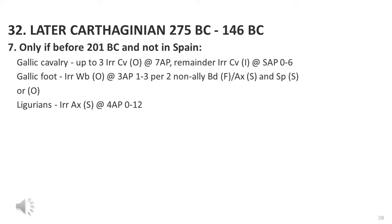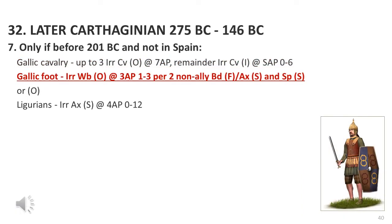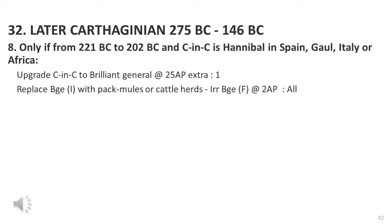Another special army list supplement covers the Carthaginians when they're not in Spain. As a result they had the following troop types available before 201 BC, mainly representing the Gaelic troops. I'm guessing the Carthaginians had about 4,000 Gaelic cavalry, most of which were medium cavalry. We have a source indicating the Carthaginians had 8,000 Gaelic close-order infantry - this probably does not include any skirmish or light infantry. I am uncertain how many Ligurians were in the Carthaginian army; it's possible some of the Gaelic total included these people. The next special supplement allows you to upgrade the Commander-in-Chief, which is Hannibal, to brilliant status - and obviously Hannibal was clearly brilliant.